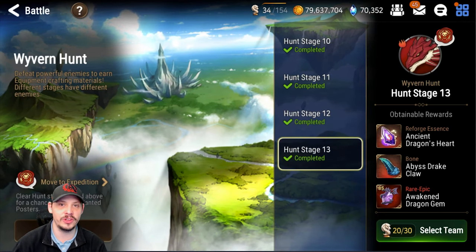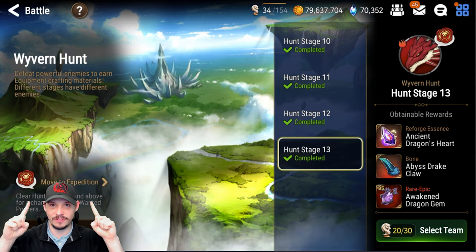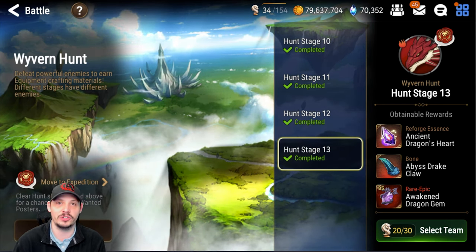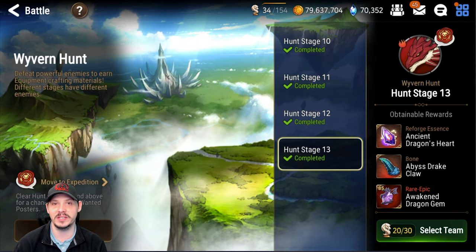What's up guys, Nightingale here and welcome to another Adventure Black Book guide. Today we're covering Wyvern one-shot — probably the second most commonly one-shot hunt in Epic 7. Why? Because everybody wants speed gear.